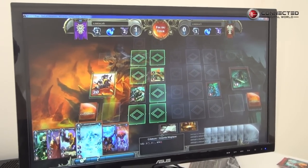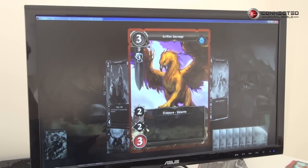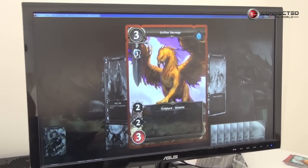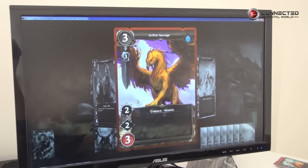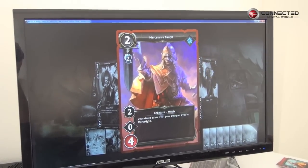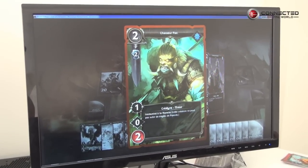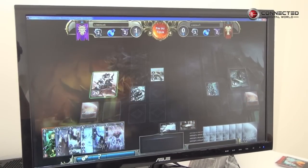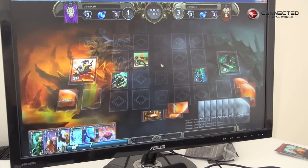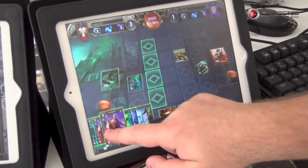You see some stats on the cards. Here we have the attack points, but we also have retaliation points — very traditional to Might and Magic. Health points are here, and we have some prerequisites, a lot of sub-rules that can be played by the players. Basically here it's immune to retaliation. That seems pretty simple, but the strategy goes deep very quickly.